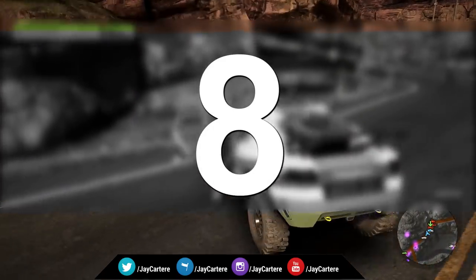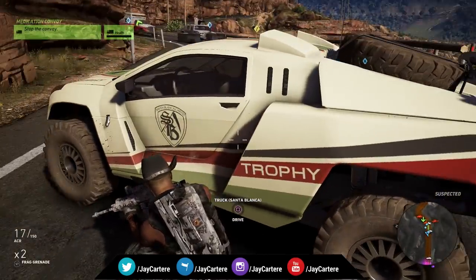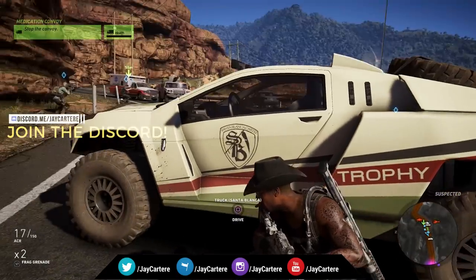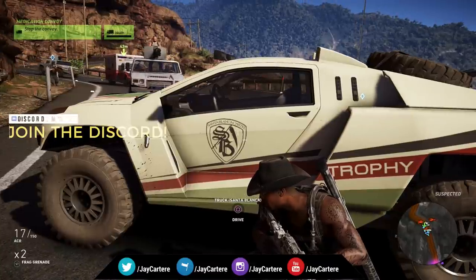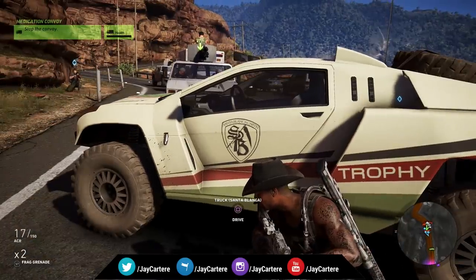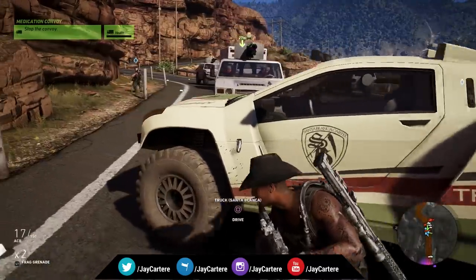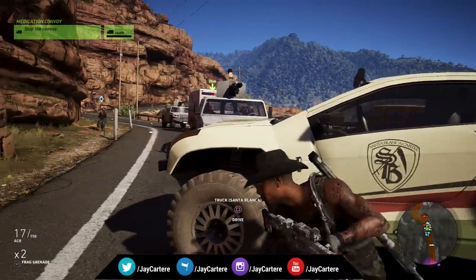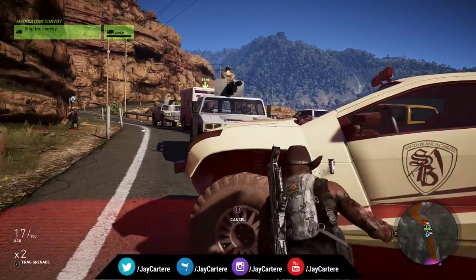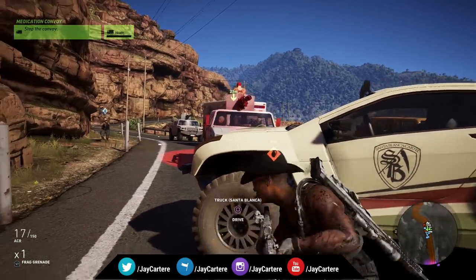Tip number eight: you can use a roadblock to stop a convoy. Look here — we've actually blocked the road and the convoy isn't pushing on. They seem to obey the laws of the road, unlike NPCs in GTA. They've actually turned off their engines and given up, so let's bring out a frag grenade.